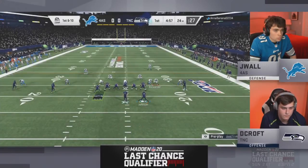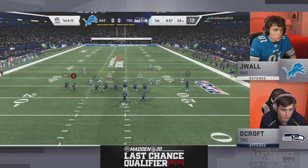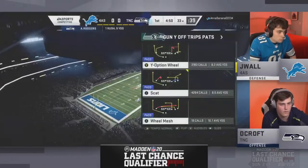Jay Wall is repping the Lions on defense to open. Aaron Rodgers, wearing number 12, is at Pizza Hut Stadium in this match between Jay Wall and DeCroft. Rodgers gets plenty of time, tucks and runs, sliding right near the first down sticks.